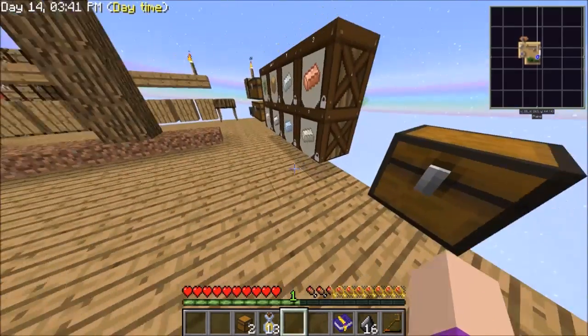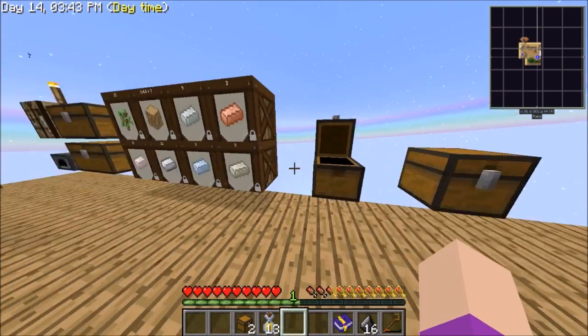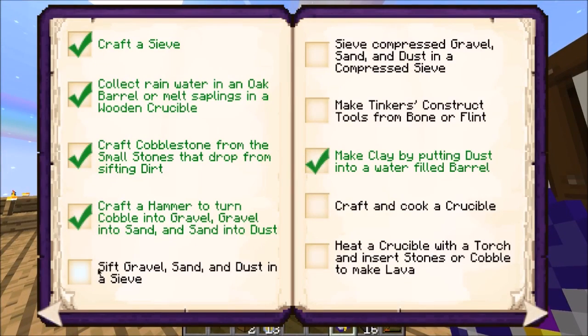So we're gonna do some things from the quest book. Sift, craft, cooking crucible - we've done that. E-crucible with a torch and stone to make lava - we've done that too.